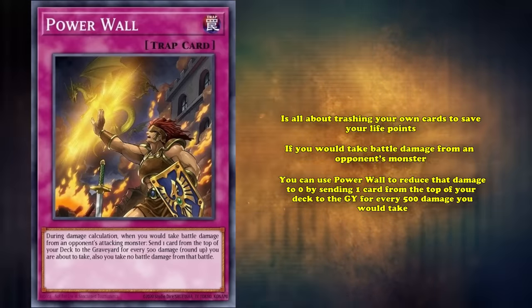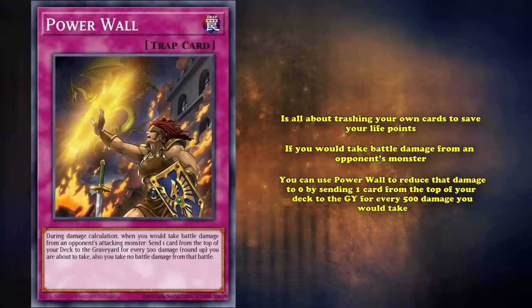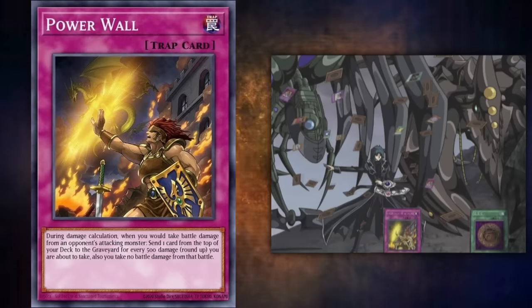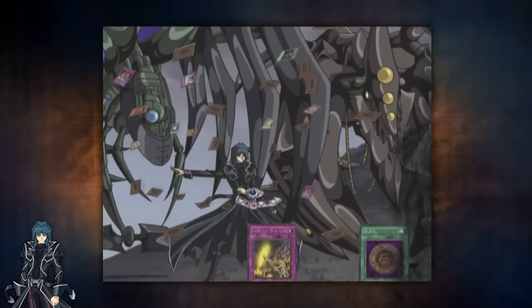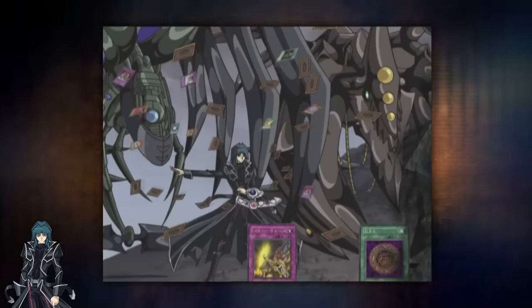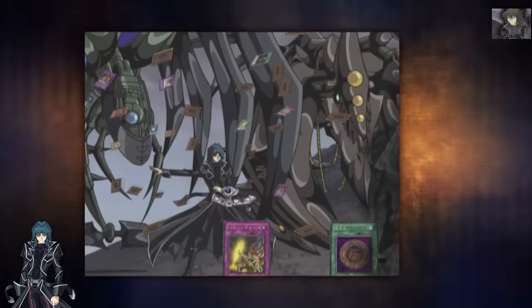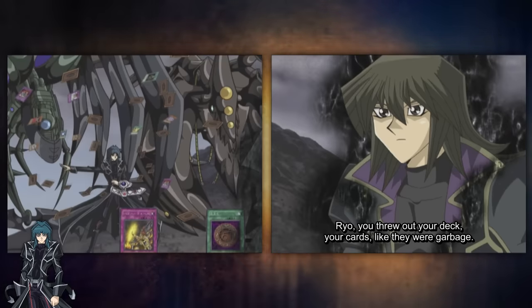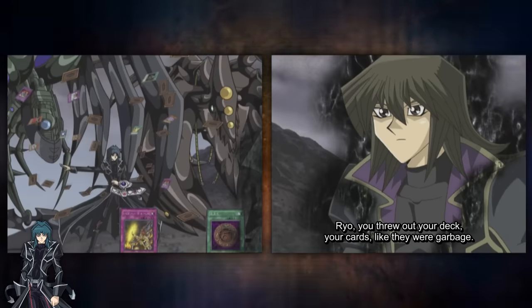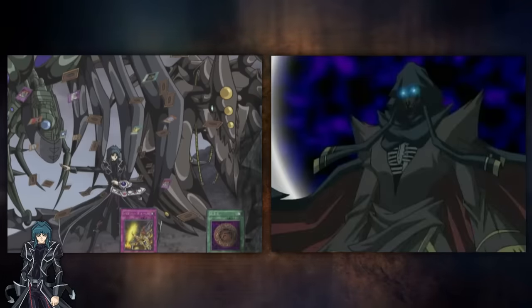Zane was more than willing to throw away a ton of cards in his deck to protect himself — and not just figuratively. In a blatant act of disrespect for his deck, Zane would literally throw his cards into the air to form a protective barrier around him, sacrificing upwards of 30 cards at a time. This was deemed so disgusting by Atticus, Zane's friend and rival, that he believed Zane couldn't be saved from the darkness, which weakened Atticus's spirit to the point where Night Shroud was able to possess him once more.